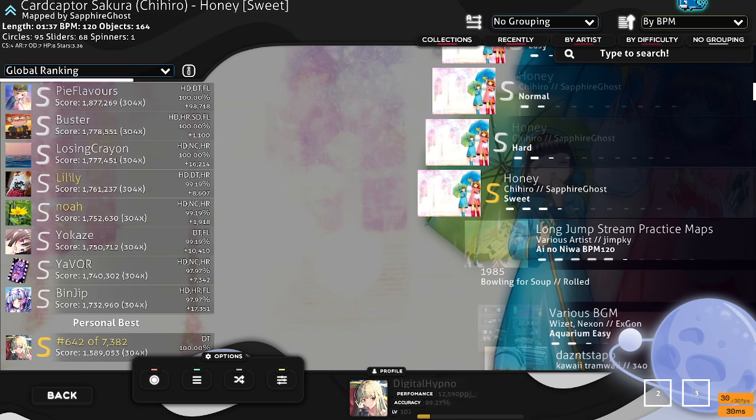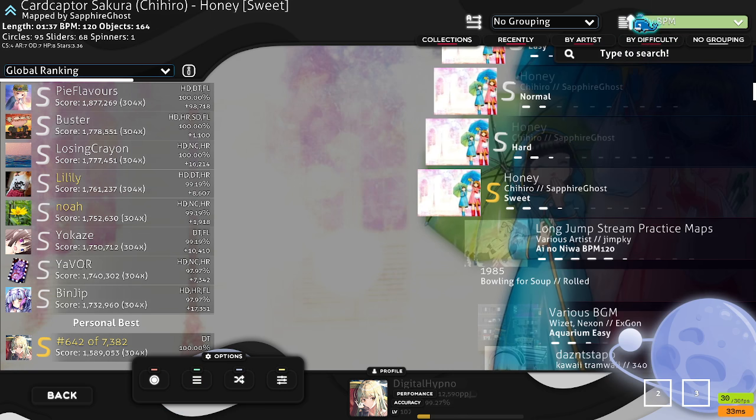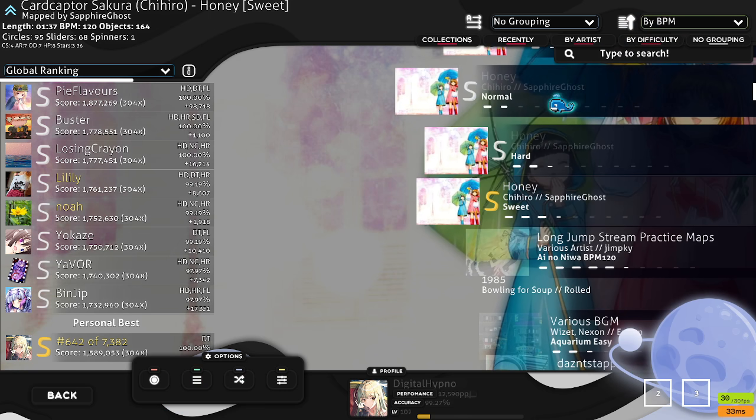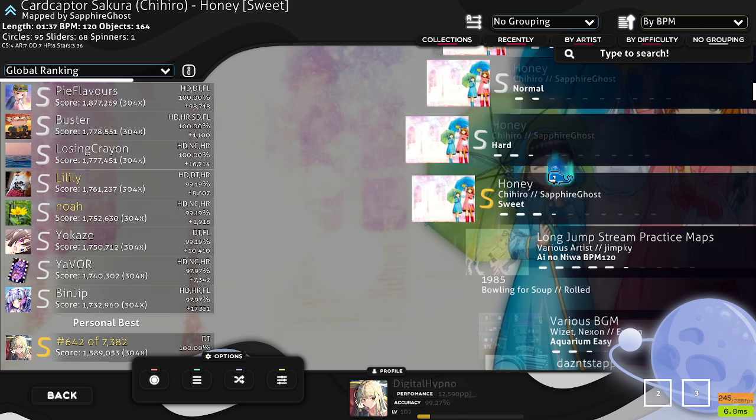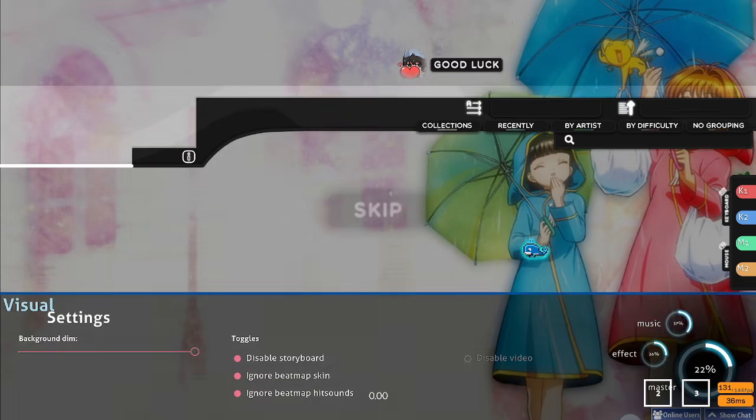The way you can tell if a map has a video is that if you go to the website to download a map and it has a video, there are two download buttons — one offering to download with the video and one without. That way if you don't want the video, you don't have the video file sitting on your computer taking up space.